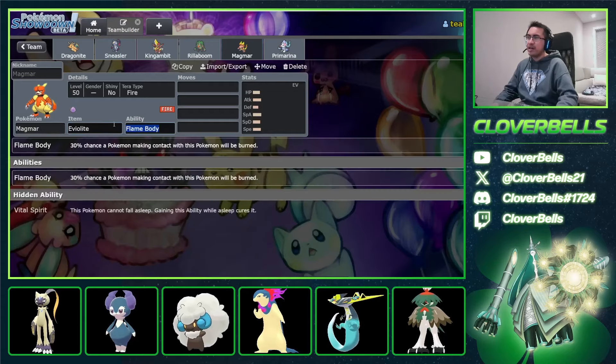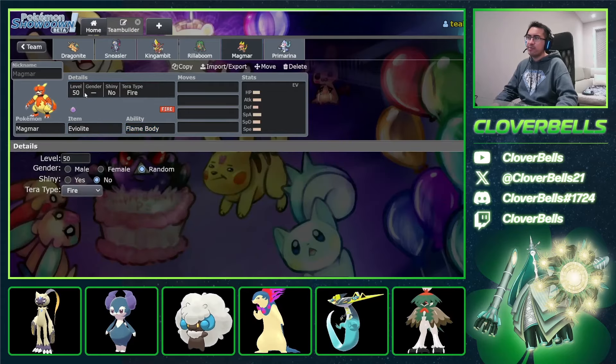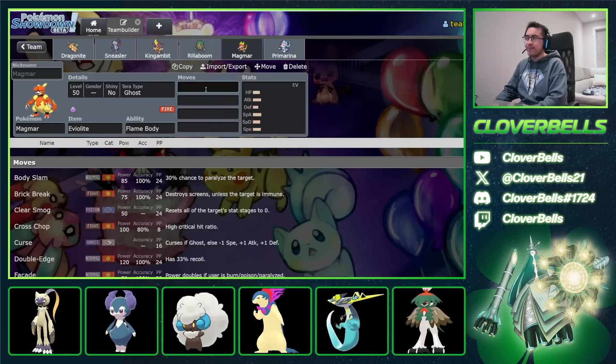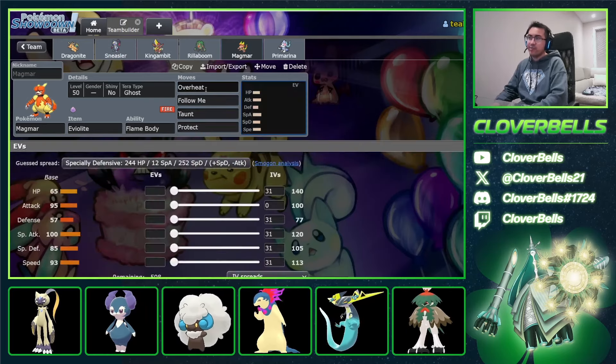Magmar with Eviolite — I still like Terra Ghost Magmar. There was a situation where I was Terra Fairy but then I needed the Ghost and he ended up faking out my Magmar and I could not taunt something. But I was still able to win that match. The moveset: Overheat, Follow Me, Taunt, and Protect. We're giving up Will-O-Wisp — I think that's still okay, it's interchangeable.